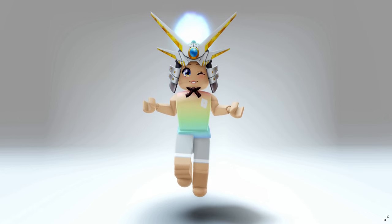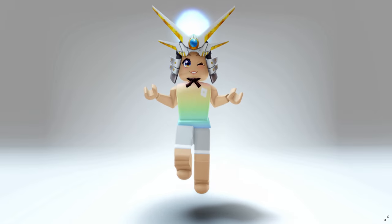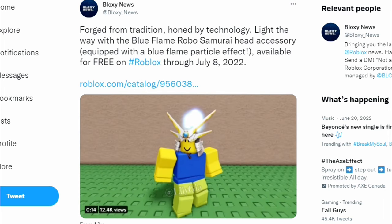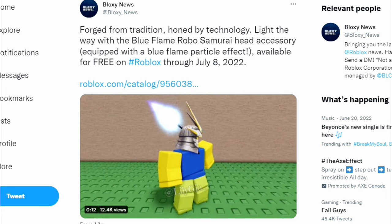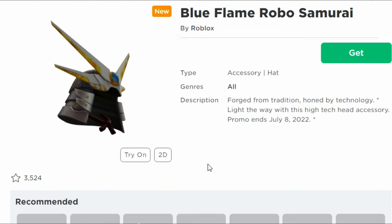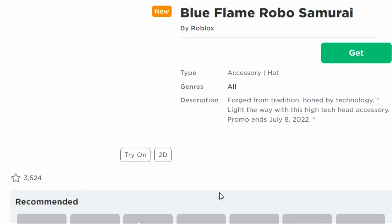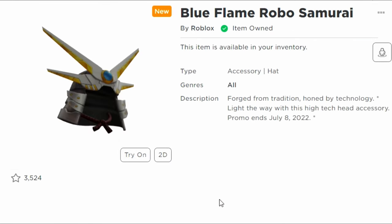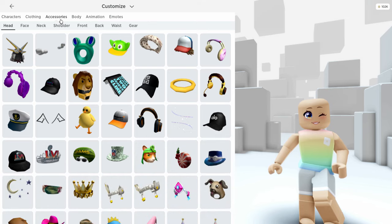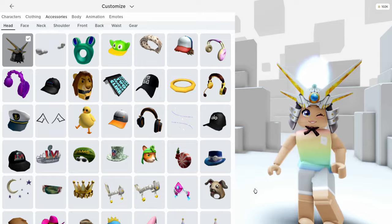Do you want to know how to get the Blue Flame Robo Samurai hat completely for free? Stay tuned. First, let's give a shout out and credit to Bloxy News over on Twitter — that's how I found this. Click the link to get it for free; this is going to be available until July 8th. I will leave the link in the description. Let's see how this looks with the blue flame particle effect — oh my gosh, that is so cool!